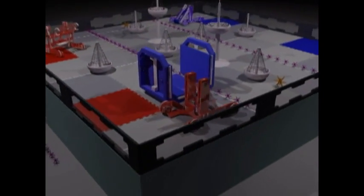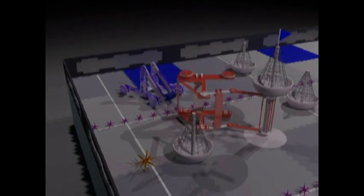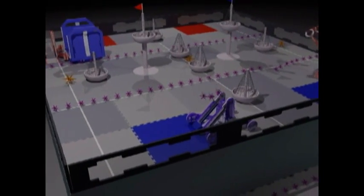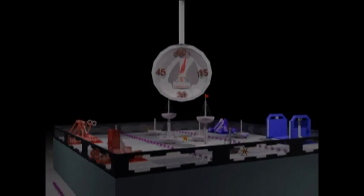While in offensive play, robots are not allowed to pin another against a field object for more than five seconds at a time, nor are they allowed to intentionally grasp the poles holding up the towers. Robots must also be touching an alliance starting tile of the same color to be match loaded. The game begins with a 22-second autonomous period, followed by two minutes of driver control.